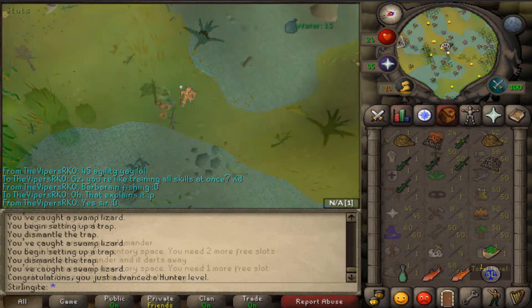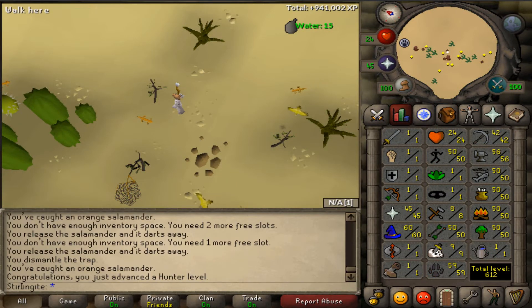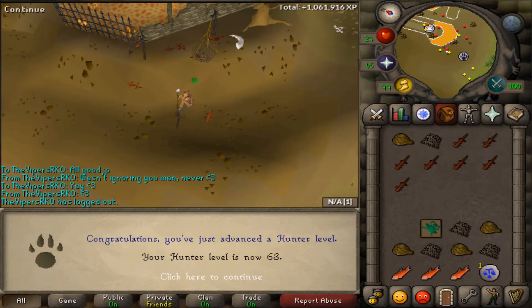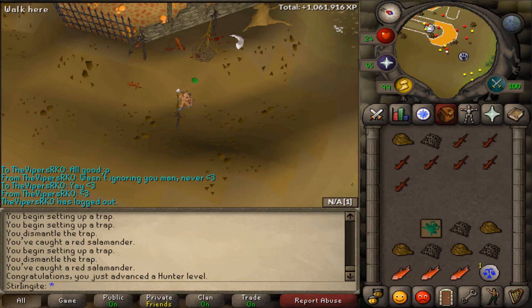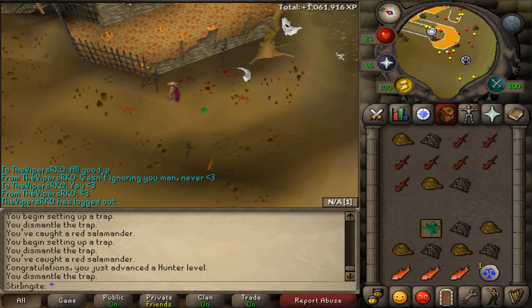I've just hit 59 hunter, now I'm off to hunt red salamanders. There we go, 63 hunter - I can now hunt red chin chompers, but first I'll probably do the Lost City quest and then I might head over to Puro Puro to see what I can do.